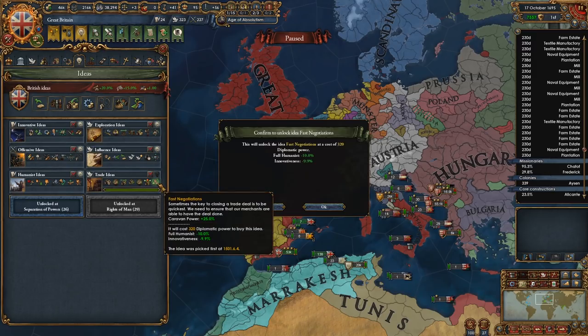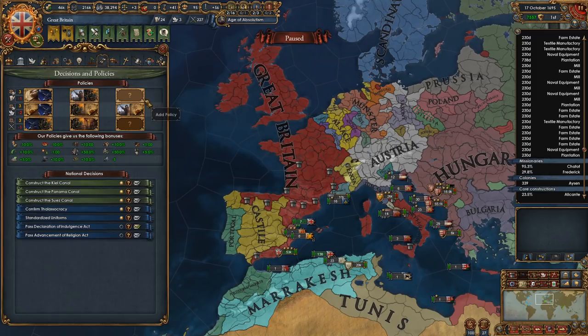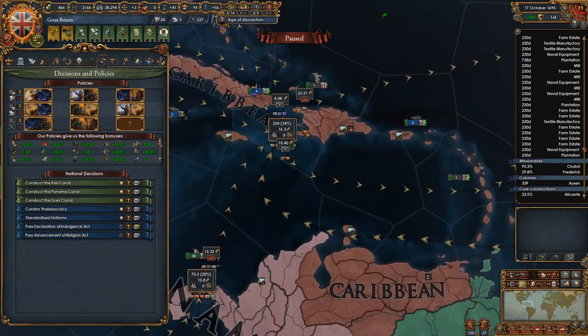We finish this idea group — get another merchant, as well as policies. Trade efficiency, movement speed. Trade efficiency, interest per annum. Ooh — idea cost, institution spread. That's a good one. Diplo relations and reinforcement cost. Lots of trades. We have two new merchants.